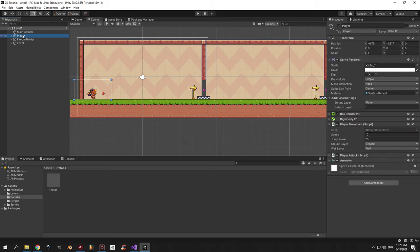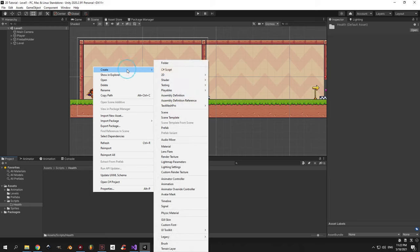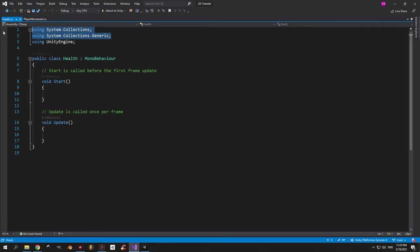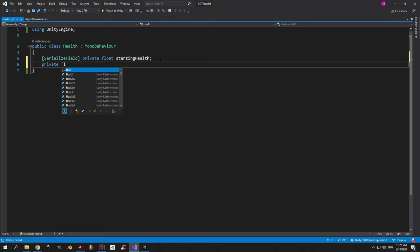And those are all the tweaks I wanted us to do. Now we can jump in and create the health system. Go into the scripts folder and create a new folder inside it called health, and inside that folder create a new script called health as well. Choose the player object, drag this new script onto it and open it. We're going to need a private float called starting health that determines how much health you have at the start of the game, and a private float called current health that contains the player's current health.